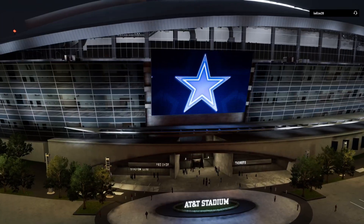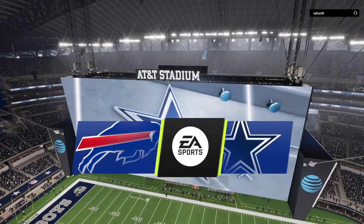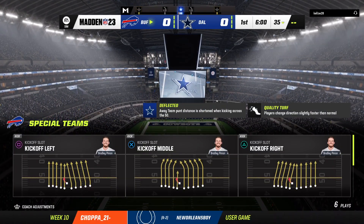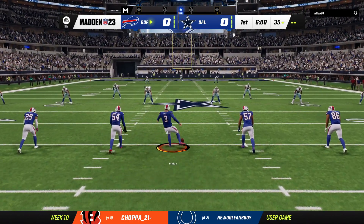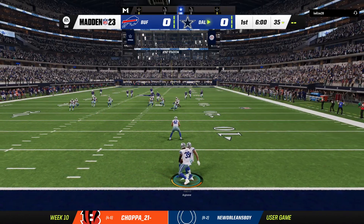EA Sports coverage of the NFL brings us to the Lone Star State in the very mammoth AT&T Stadium in Arlington, Texas. Tonight it's on to Week 10 already and we've got a good one in store between the Buffalo Bills and the Dallas Cowboys. Here's the punter Bradley Pinion on to get us started and we are underway from AT&T Stadium.